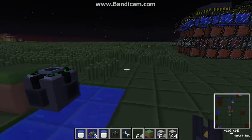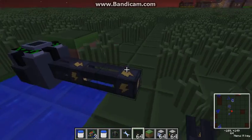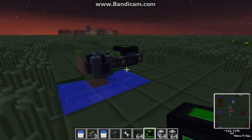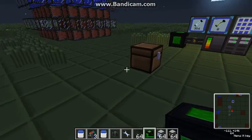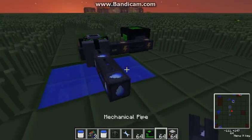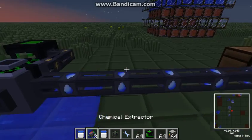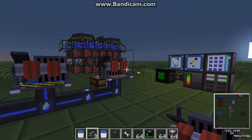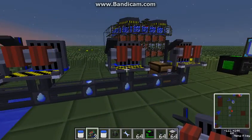We have to provide the pump with energy. As you can see, the pump is pumping the water. We need the pipes and cables. You want to have one block in between those chemical extractors. I place three of them, because in my experience three of them are enough to constantly run a fusion reactor.